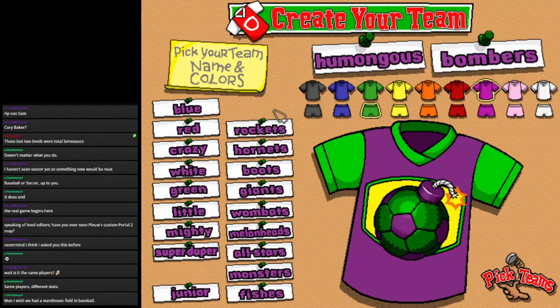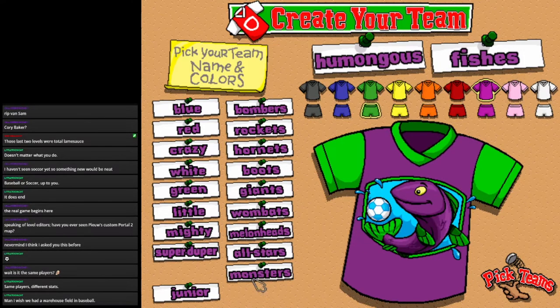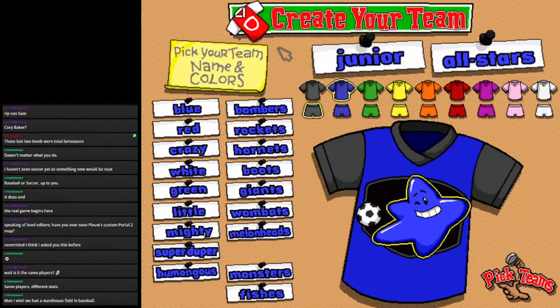We've got all the different teams! Bombers, Rockets, Hornets, Boots, Giants, Wombats, Melonheads, All-Stars, Monsters, Fishes. We get Artie's All-Stars again! We're the Junior All-Stars again — we bring it back all the way from Backyard Baseball Season 1.